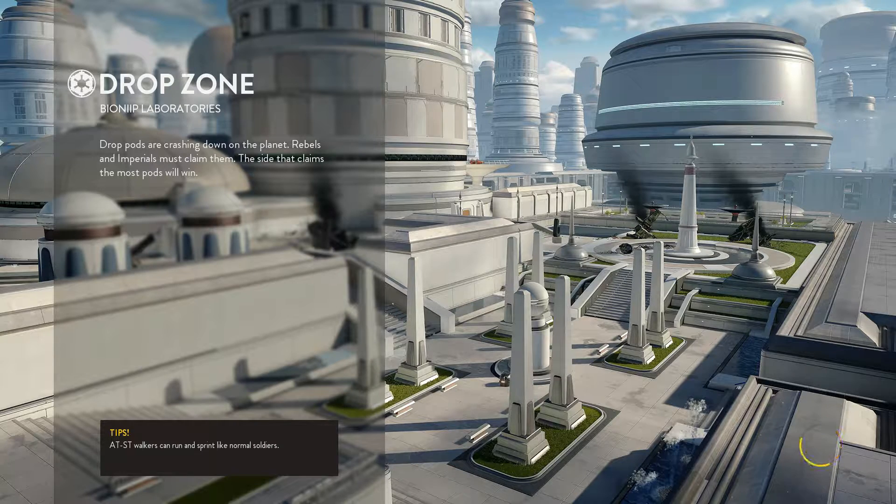Hello everybody, and welcome back to some more Best of New DLC coverage with me, Specialist, here on the channel. The first video today, we're playing Drop Zone on one of the new maps. This is called Bionip Laboratory. So far we've played three of the five, I do believe. I don't know if the Bespin Aerospace counts as a map, but so far we've played Administrator's Palace, the Cloud City itself area, and now Bionip Laboratory. So let's get into it — we're playing Drop Pod here, so this is going to be pretty fun.